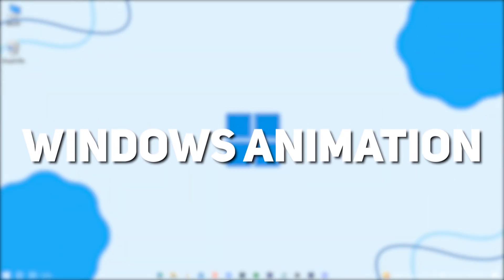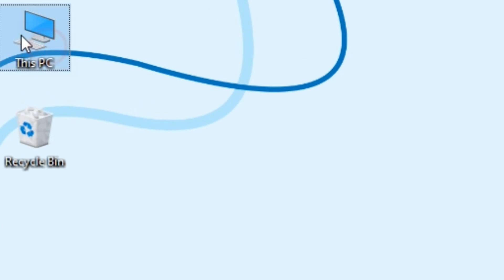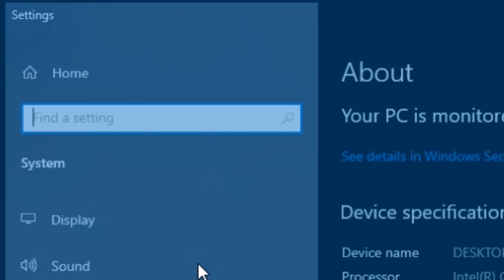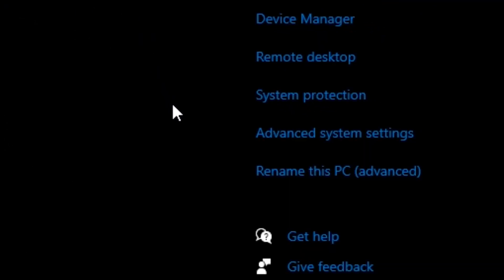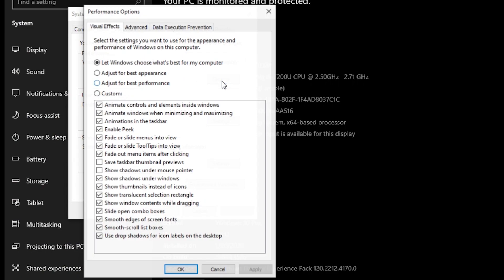Now we're going to disable some unnecessary Windows animations. Go to your PC's properties, then Advanced System Settings. Under Performance, click Settings and select Adjust for Best Performance. Check those two options, then hit Apply and OK.